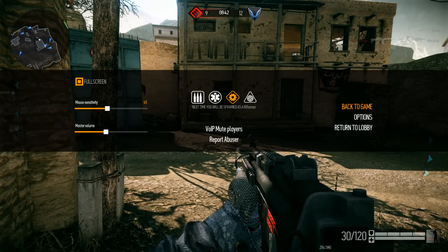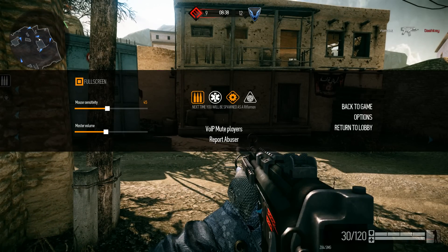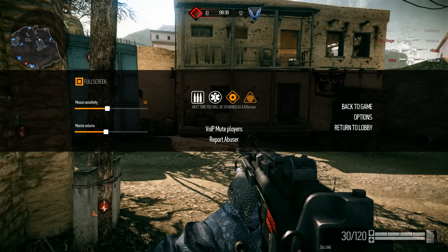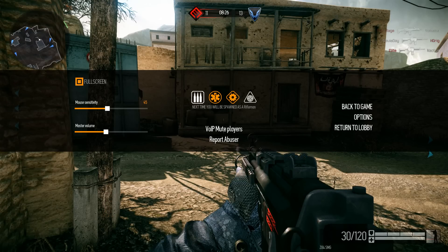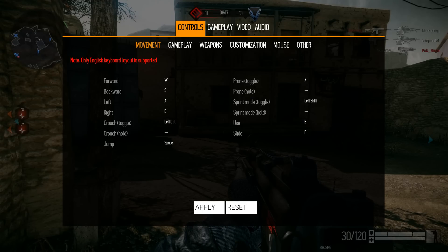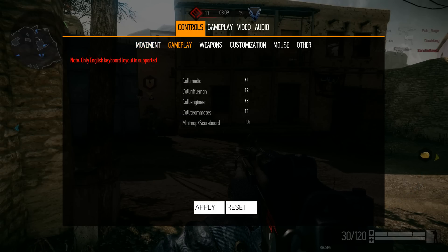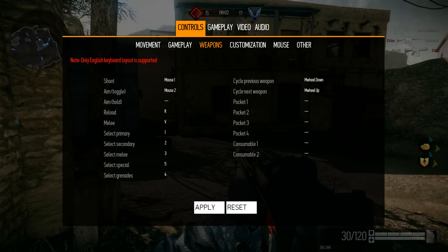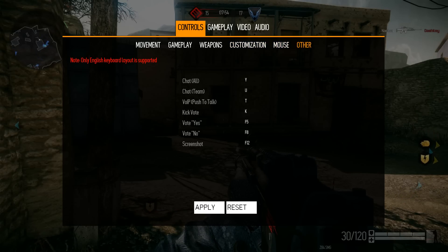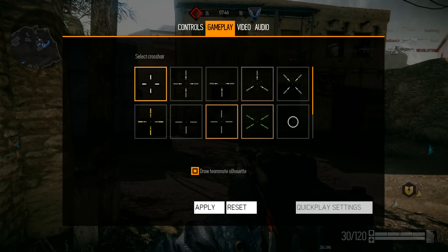I'll show you the menu. Pressing Escape brings up the class selection — very convenient, you just pick it and it preps you for the next respawn. There aren't a ton of customization options, but you can assign keys, change mouse sensitivity, invert mouse, and push T to talk or initiate votes.